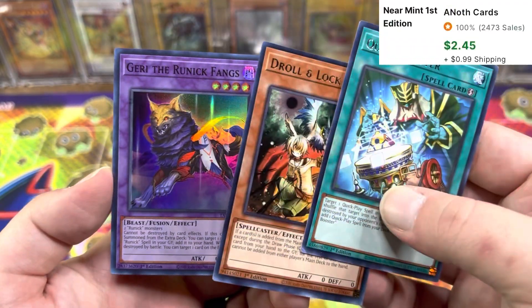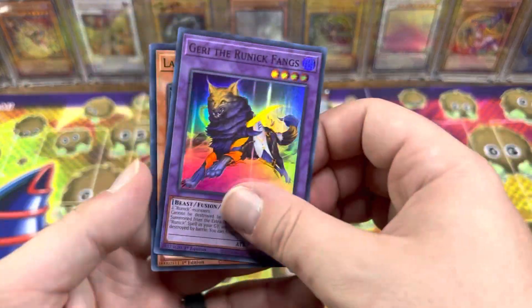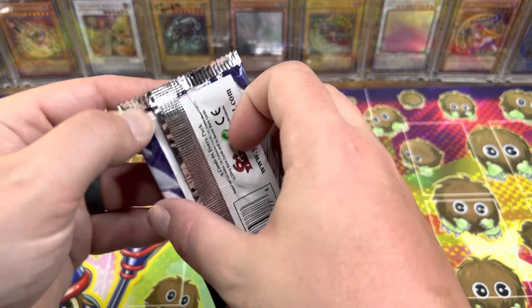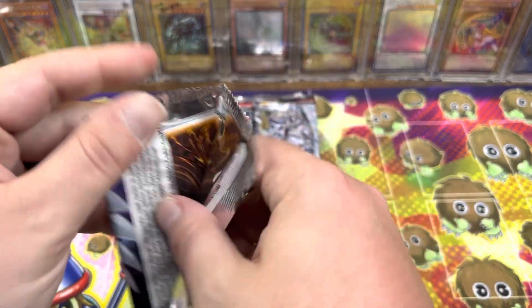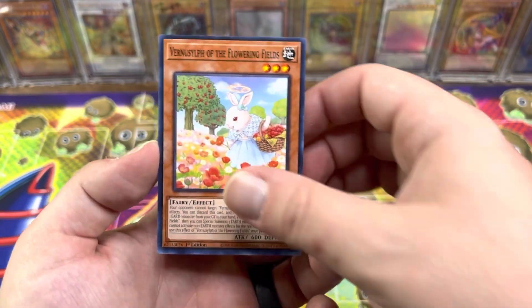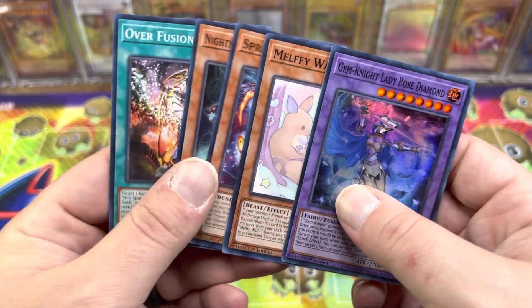Just super off — hey, Droll and Lock! There we go! Like right now it's like a $2 card, so it'll probably go down to like 75 cents, and then slowly rebound back up. Oh — what is it? SciFrame Gear Gamma. Furnace Lift, Digit Jamming, Gen Knight, Lady Rose Diamond.